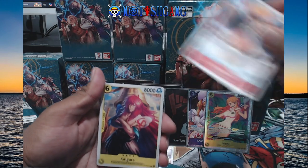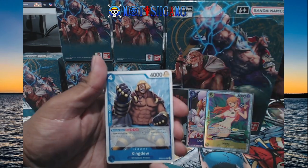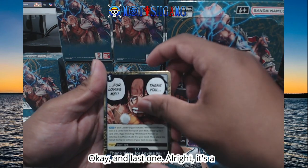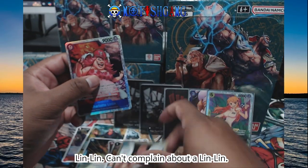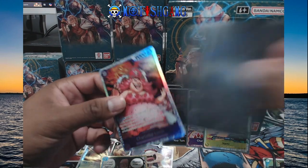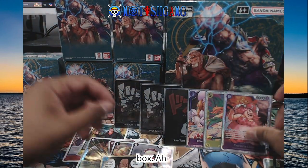Kalgaro. And last one — it's a Linlin! Can't complain about a Linlin. Let's leave her up. So we've got, so far, two SRs in the box.